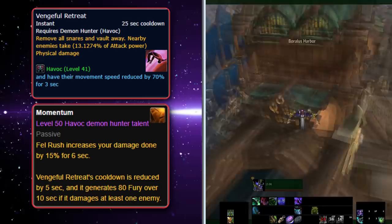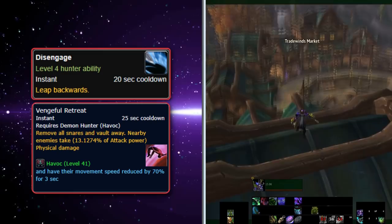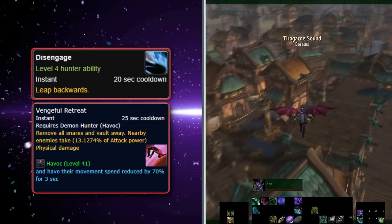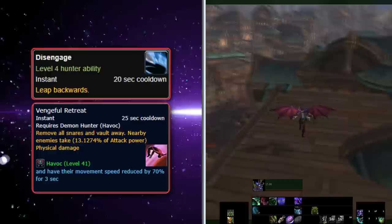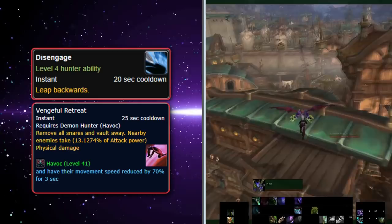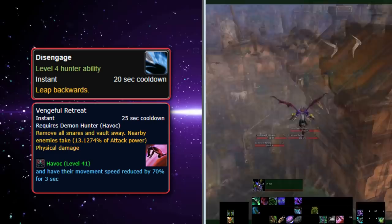A Demon Hunter can very easily use Vengeful Retreat and then turn around and glide in mid-air. The main drawbacks to Disengage and Vengeful Retreat are that they can be hard to control where you end up when you jump backwards. None of these abilities give great height, none have more than one charge, and all have 20-30 second cooldowns, since these abilities were made for flight in the fight-or-flight sense. Both Disengage and Vengeful Retreat usually cannot work going uphill.